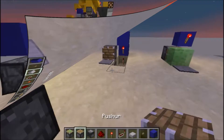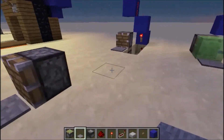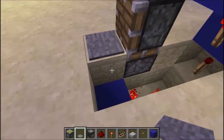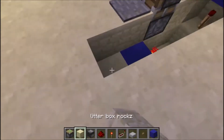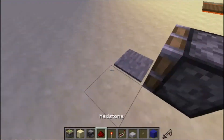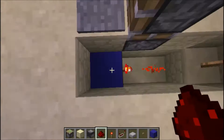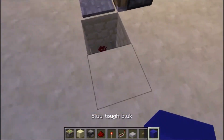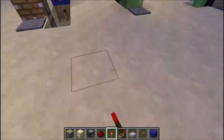So let's keep building. You want to start off with a sticky piston, a piston, and a pressure plate. Set that up here, then put in some redstone dust. Then you'll want some blue concrete, or any block of your choice, and a redstone torch.